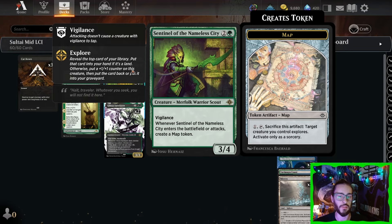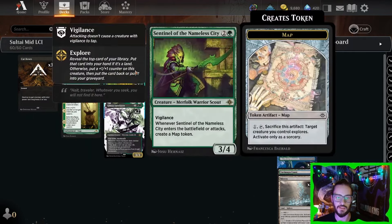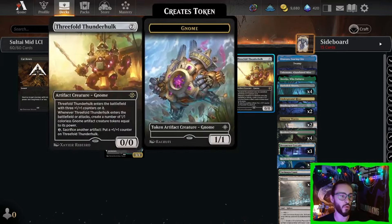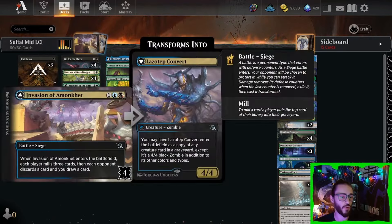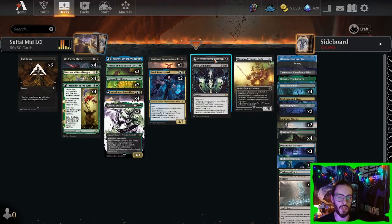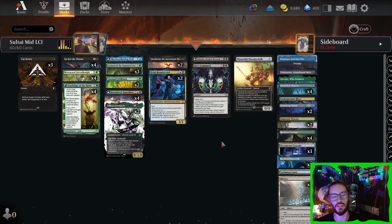We're playing three Sentinel of the Nameless City as a creature that has vigilance, so it's really nice to attack into the Invasion and it can stick back to block. The map tokens that it makes can be used to throw things like your Acklazants or the Thunder Hulk into the grave for the Invasion to copy. Besides this early game stuff, we have some Glissus, Shelly, and the Acklazants for some very long game grinding potential.